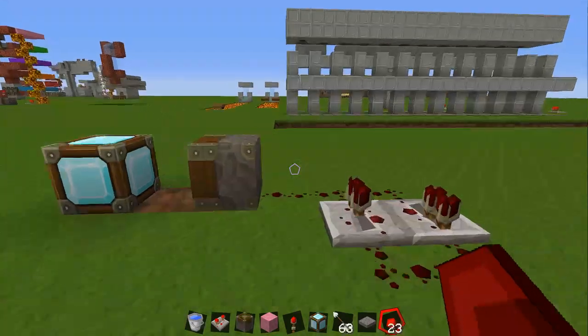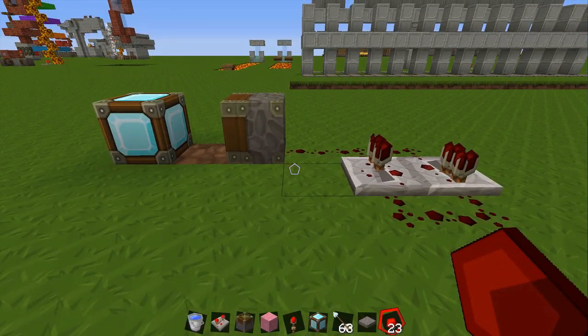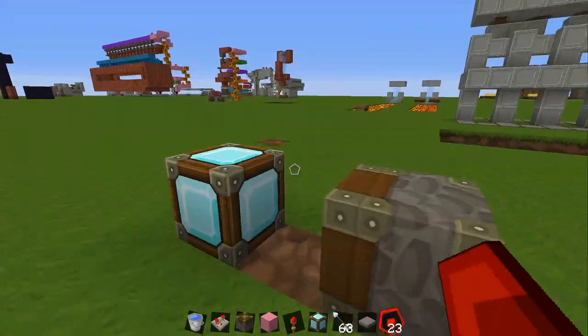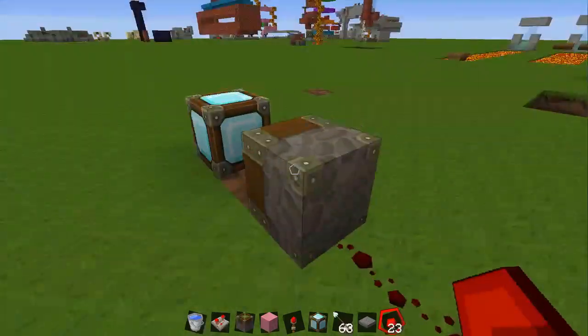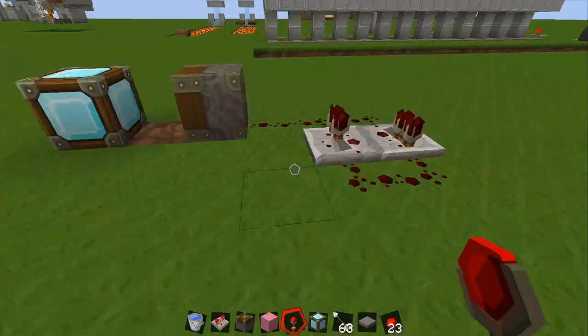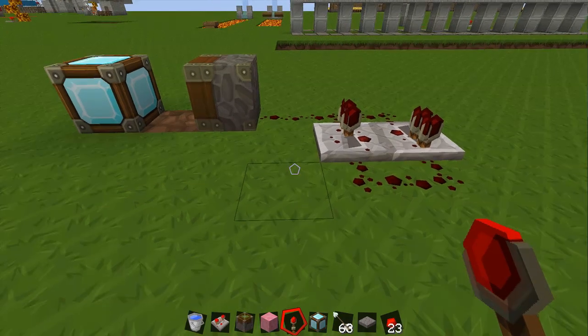Hello there guys and welcome to today's Minecraft glitch tutorial. So many of you might know this already, but what I'm going to do is duplicate diamonds. You can duplicate any block, but I'm using diamonds because they're rare and everyone loves them. This video is going to show that this glitch still works on the 1.4.2 update, it hasn't been patched, so everyone can still do it. I'm showing everyone who doesn't know it how to do it.